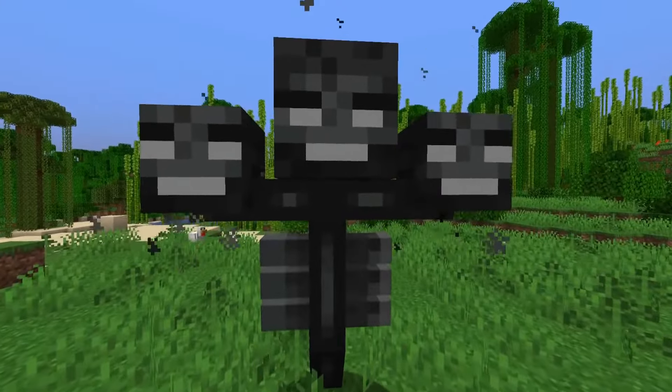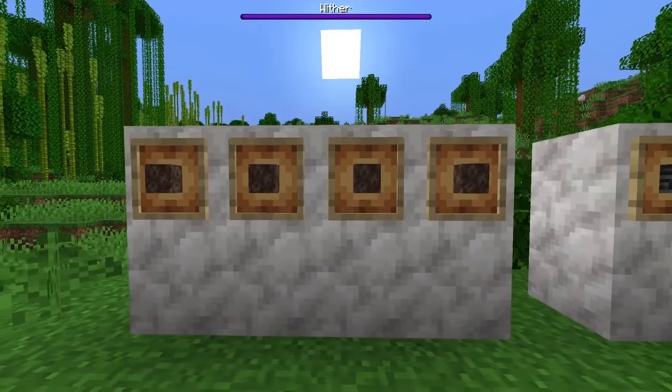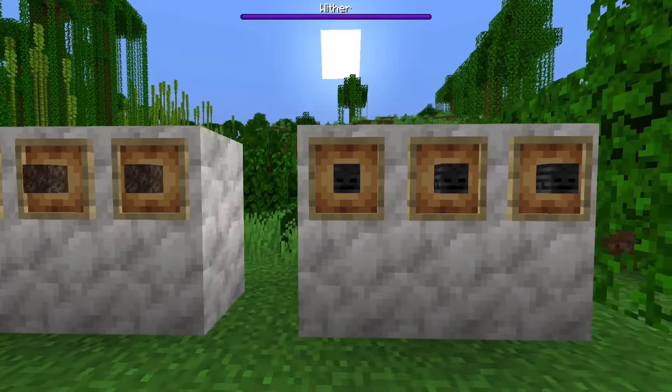How to spawn a wither in Minecraft — quick and easy. Here's what you need: four soul sand blocks and three wither skulls.